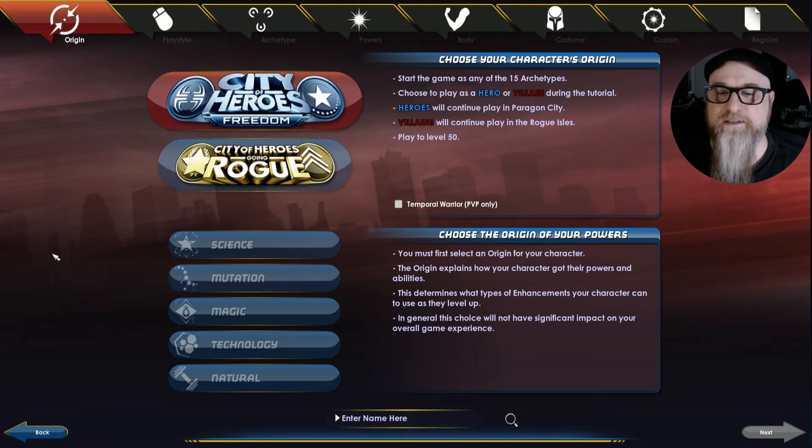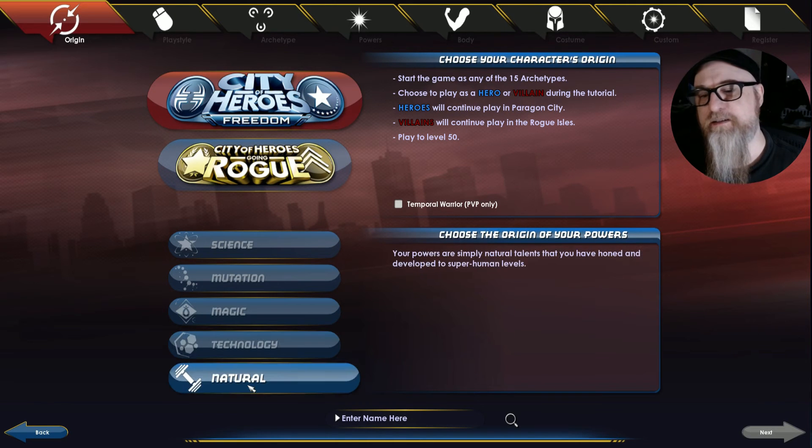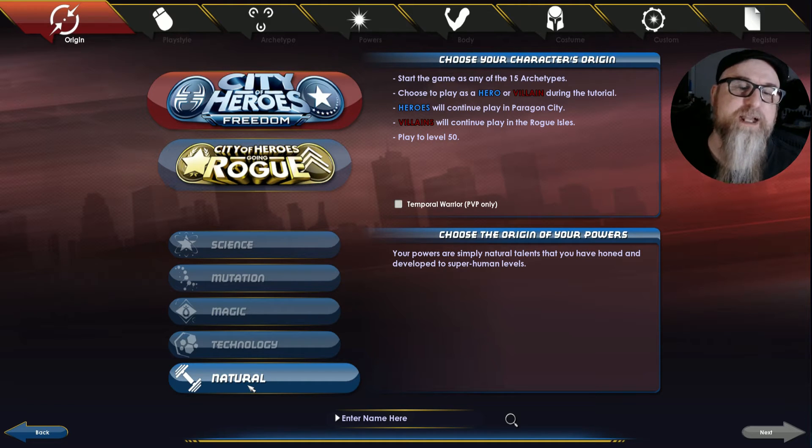Go to create character, and here's where things can get complicated because there are so many options. You choose your origin, which isn't really important for gameplay. Natural means your power is simply natural — talents that you have honed and developed to superhuman levels. This would be kind of like Batman, or Captain America, though he kind of has powers even if they're not Spider-Man level.